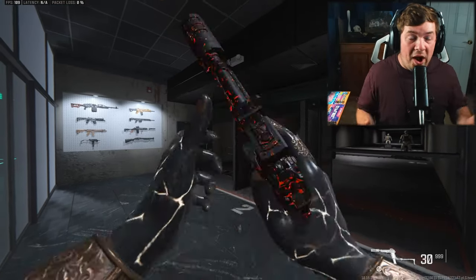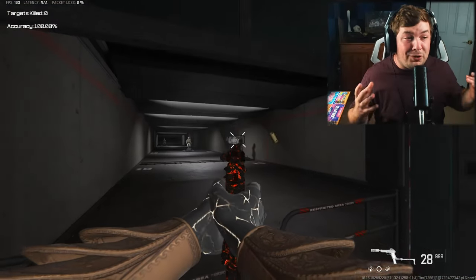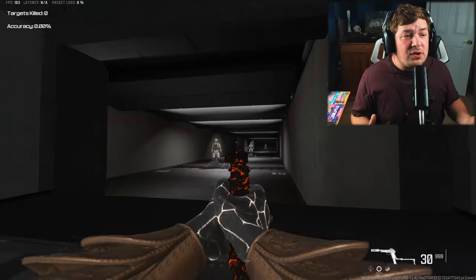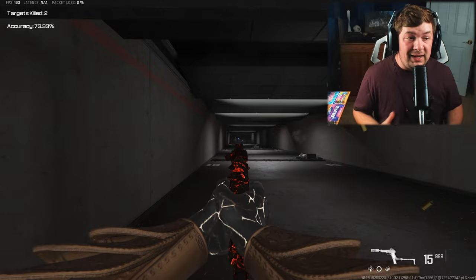This is a setup that has been long awaited on the channel and probably my most requested setup in the entire game. You guys see this in basically every single video — it's always the secondary I'm running and I've just never really made a video on it. I'm not a massive fan of making secondary videos because they're not meant to be used as primary weapons. It's rather self-explanatory — the Renetti setup with virtually no recoil, best used at close range when you run out of ammo. It's a pistol and the best one in my opinion.